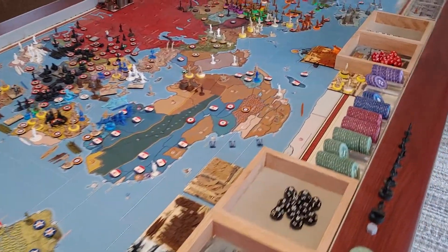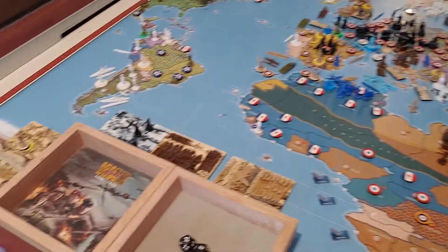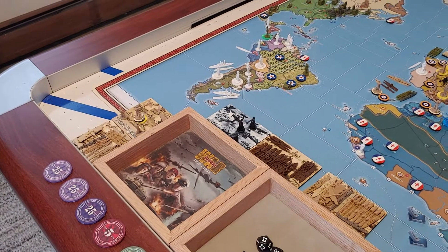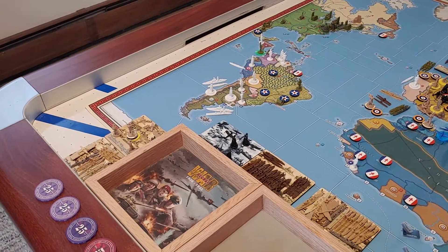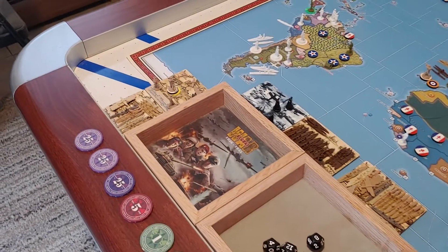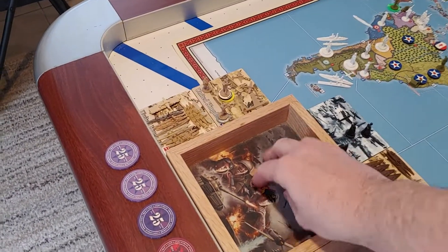Let's go ahead and do our tech rolls. We have 5 for Germany. We're going to try for Heavy Armor at Stage 2, Jet Fighters again at Stage 3, Advanced Subs, Advanced Anti-Submarine Warfare both at Stage 2, and Strategic Rockets at Stage 1. Let's do Heavy Armor first at an 8 or higher — and we got a 9, so we succeeded there.